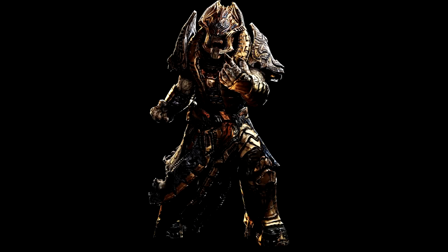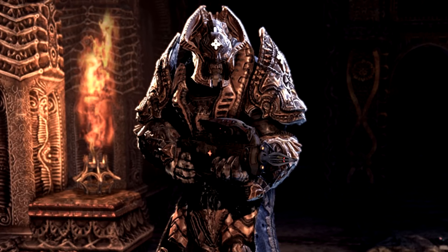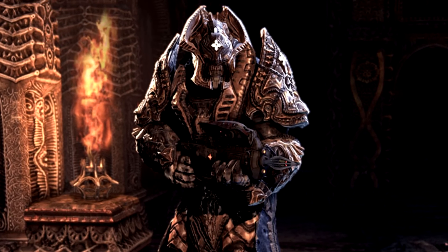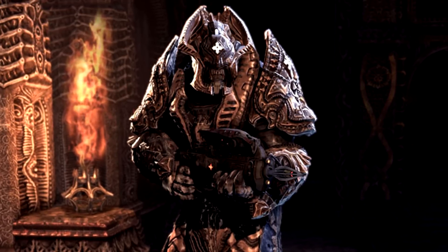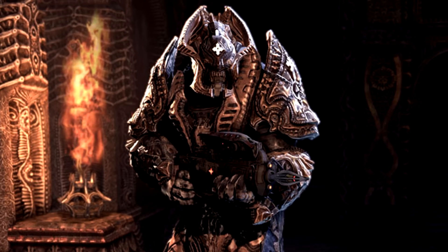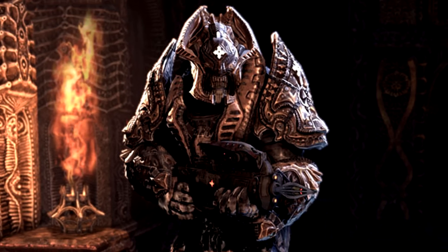At number four we have the Palace Guard, who like the Bolter made their first appearance in Gears of War 2, and were first seen during Operation Hollow Storm when Delta 1 were able to breach the defenses of Nexus. They are usually seen protecting Queen Myrrah or within close proximity of her. Besides their role in the campaign, they are obviously a relation to the Theron Guard and are of higher rank in the Locust army. Their armor just looks so badass with their spike shoulder pads and epic looking helmet, and I'm quite surprised that we've never had the opportunity to play as them.